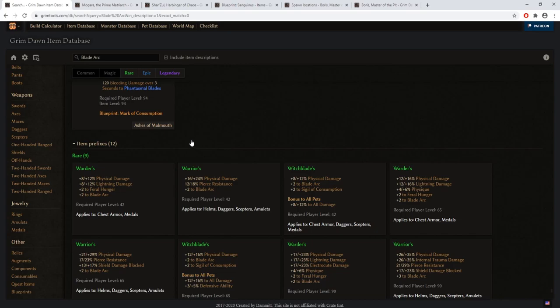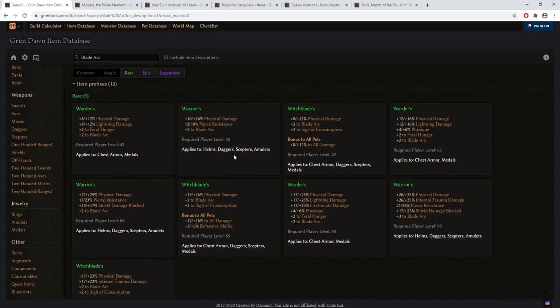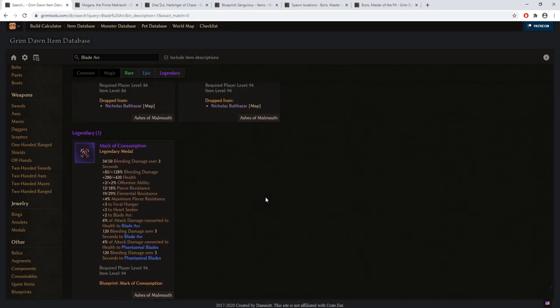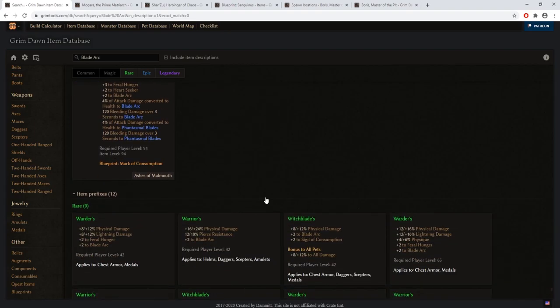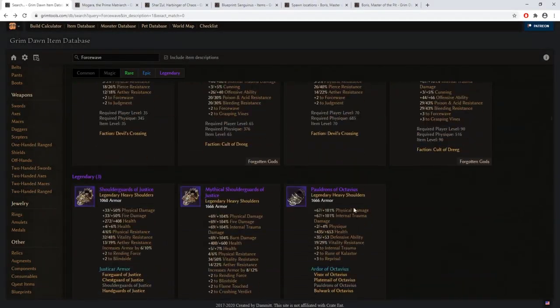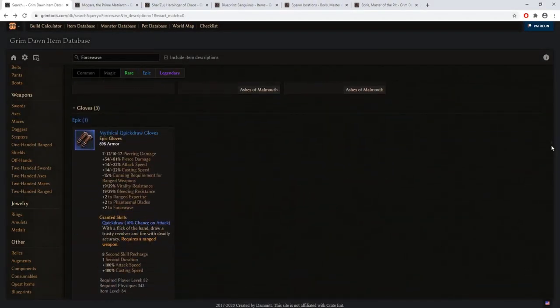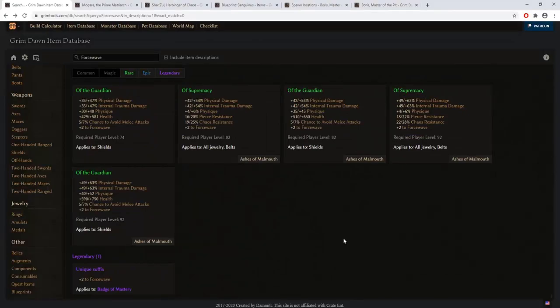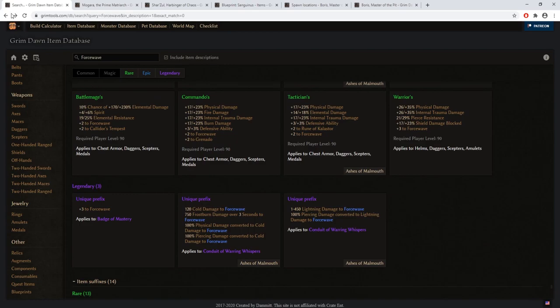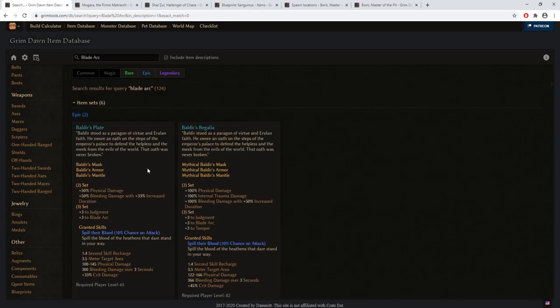When using blade arc, for prefixes and suffixes it is the same as force wave: you are interested in Warrior as well as 'of Supremacy' and 'of the Guardian' suffixes. Those are the quick rundowns I wanted to show you for gear pieces for both blade arc and force wave — early game and late game options.